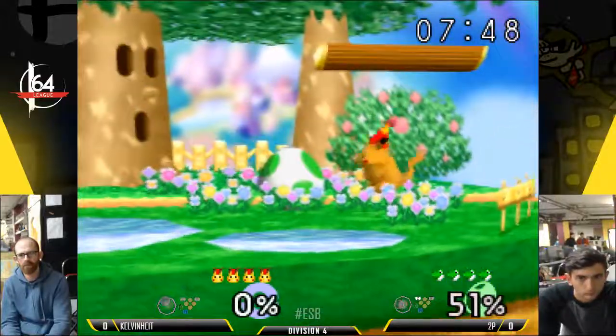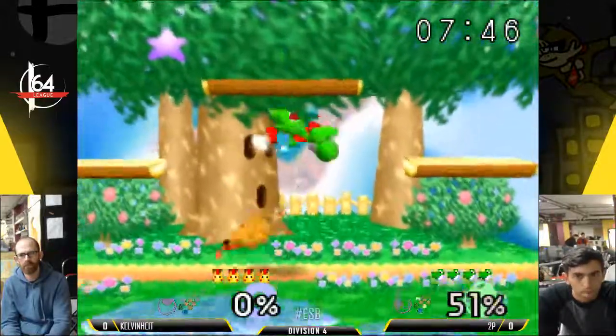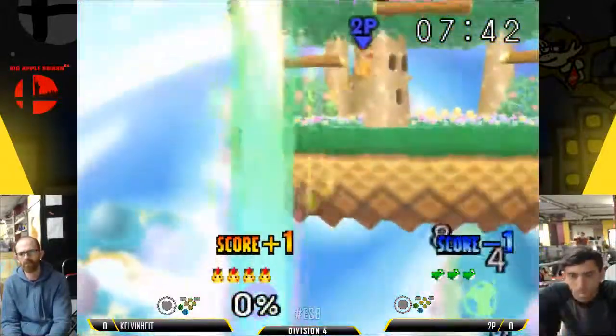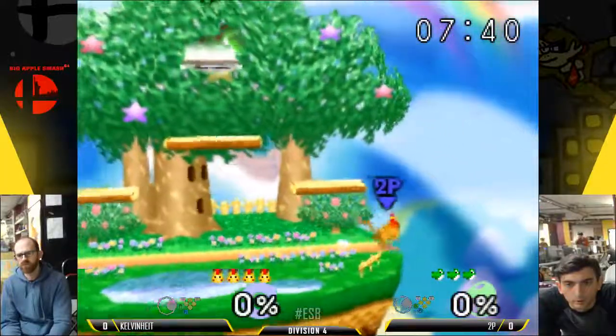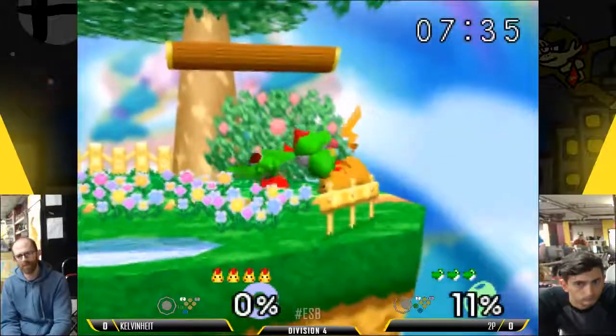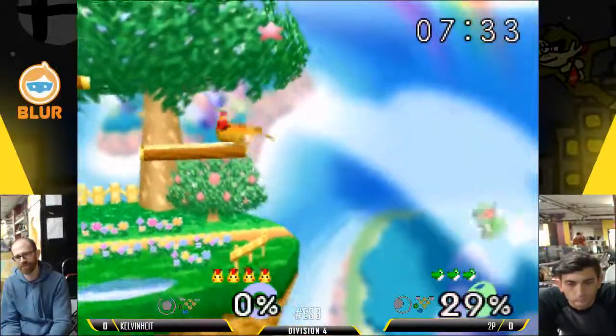So far, 2P's going for a lot of DJCs that he doesn't necessarily need to do. Just because he has the tool doesn't mean he needs to use it. I think just some short hop Nairs or short hop back airs or something instead of the DJC would be a lot safer versus Pika.